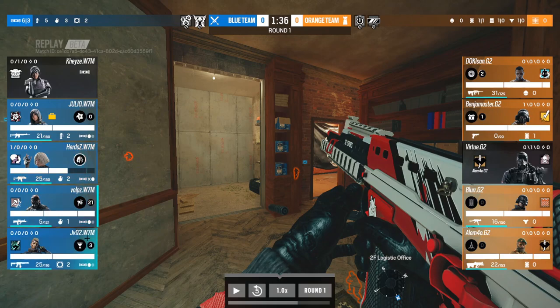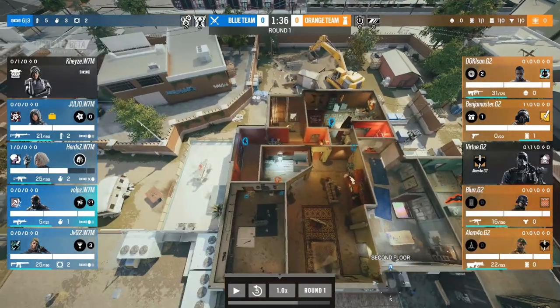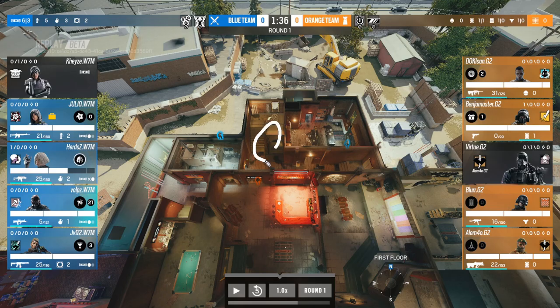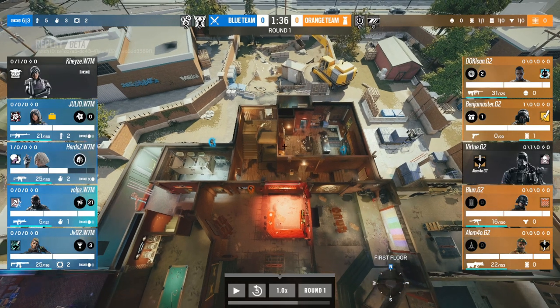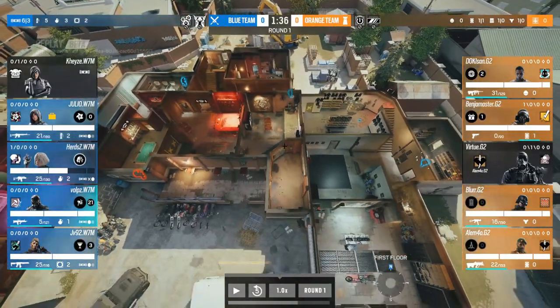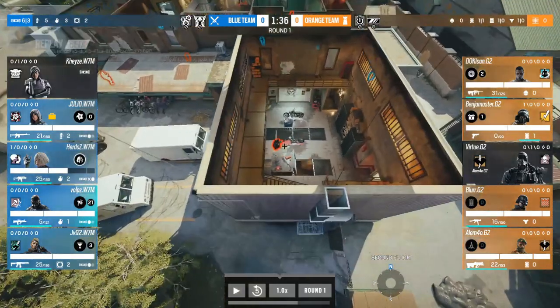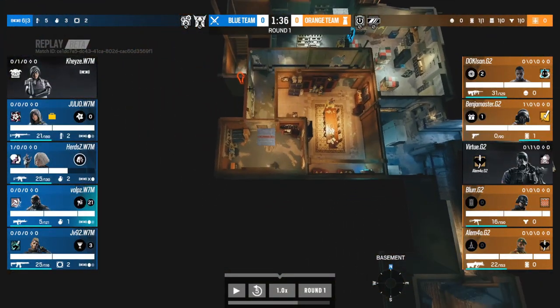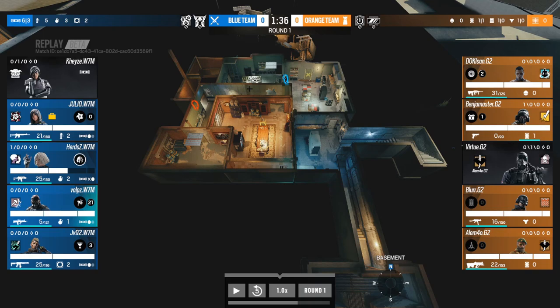Julio immediately tries to get to site. JV looks to go into Blue. Vulps is looking to catch anyone on the rotation, because W7M know G2 need to rotate — and their only rotate option was through the main stairs. That's exactly why Vulps has dropped into Logistics: to hold that rotation away. G2 realize site is weak too, so Doki tries to fall all the way back through garage while Alamo is already bottom main. It's a foot race with very little utility invested in site.